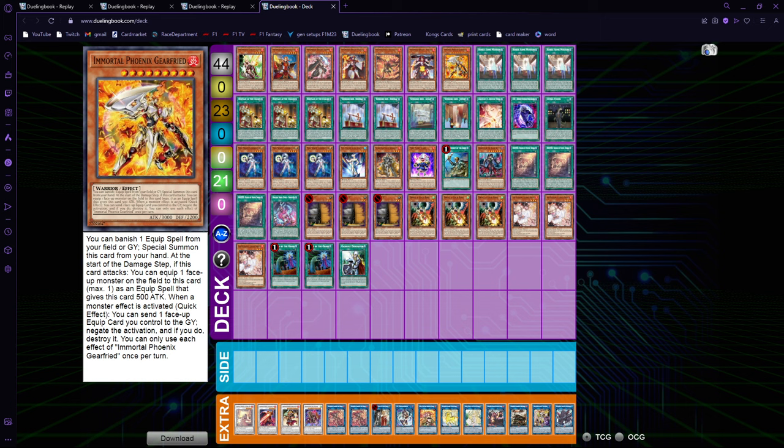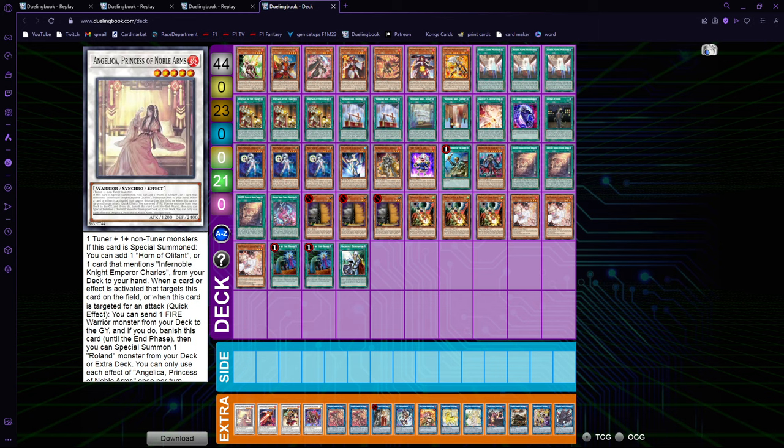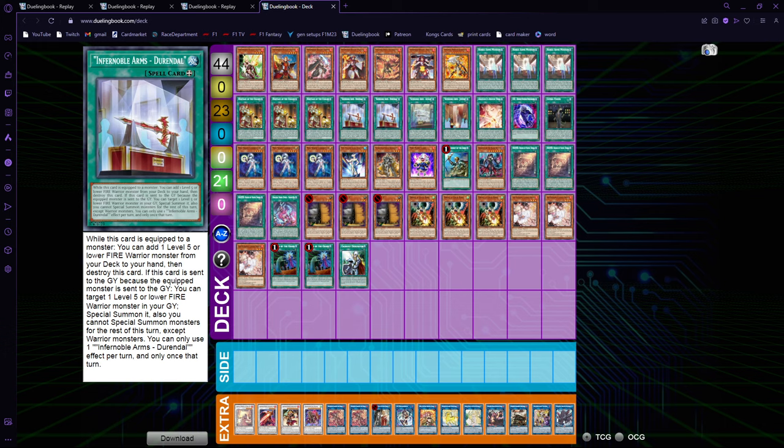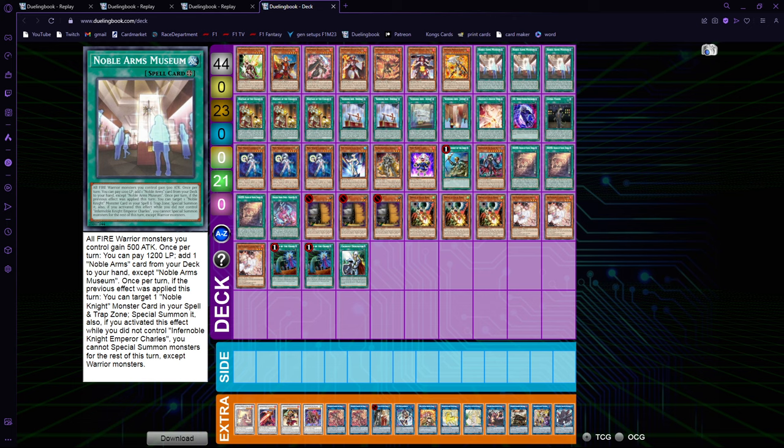Geerfreed can also go into boards really well — on attack you can equip a monster from your opponent, which is really nice. Spells are our best cards, so we play Triple Museum because this card is insane. It doesn't hurt to draw into multiples at all. You don't want to draw into three, because you want to search one off of Angelica, but they are never bad — you can at least keep searching your Infernoble Arms equips and keep using its effects to Special Summon from the equip zone. Museum is insanely broken.